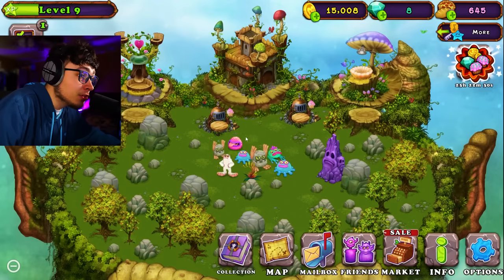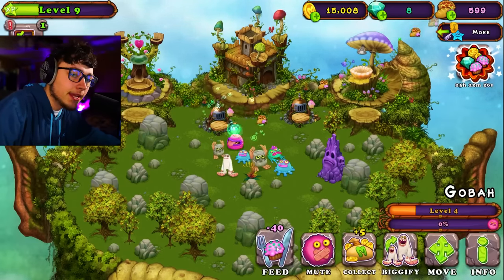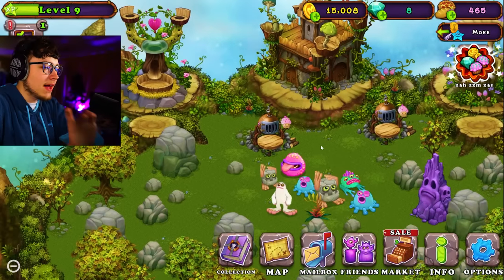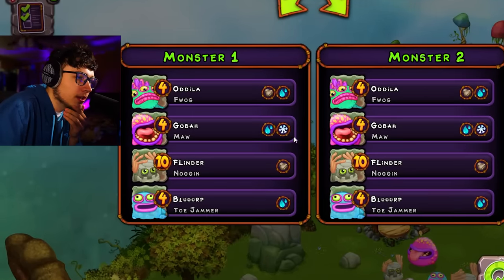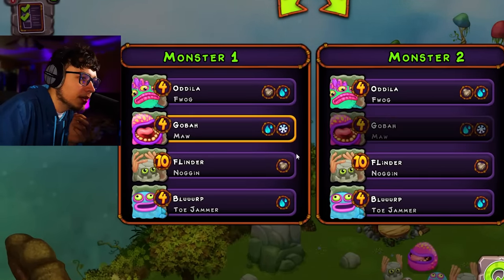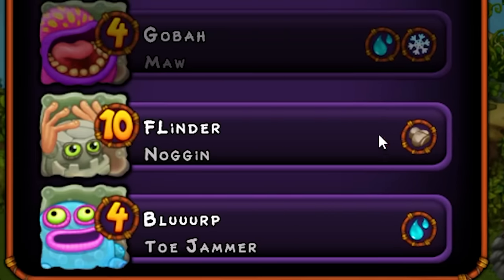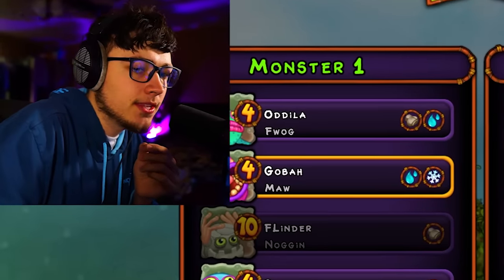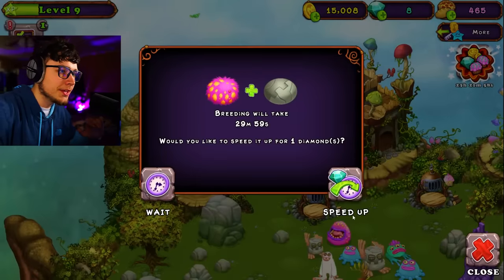Since we have a new monster, I'm gonna go ahead and level this guy up to level four so we can get him breeding. We have ice and water, so we're gonna put him in with Flindor, which is rock. I'm not sure what that's gonna create, but it should be something new since it's three different elements. I'm still a noob when it comes to this, still learning, but let's throw it in and see what we got.